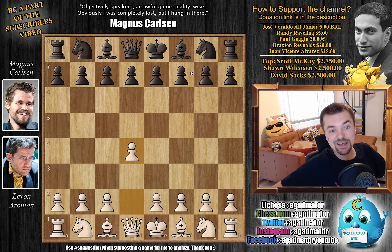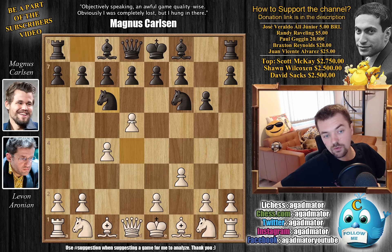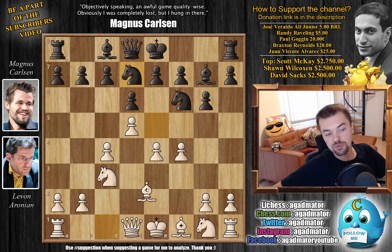D4 by Levon and Knight to F6 by Magnus. We have C4, G6, and now F3. We have Knight to C6 by Magnus, inviting D5. Levon goes for it — we have D5, and then Knight to E5, and now E4. So the King's Indian Defense. We have D6, and now Knight to C3 by Levon. We have Bishop to G7, and now going even further with the pawn with F4, pushing the Knight back, and then now Bishop to E3.